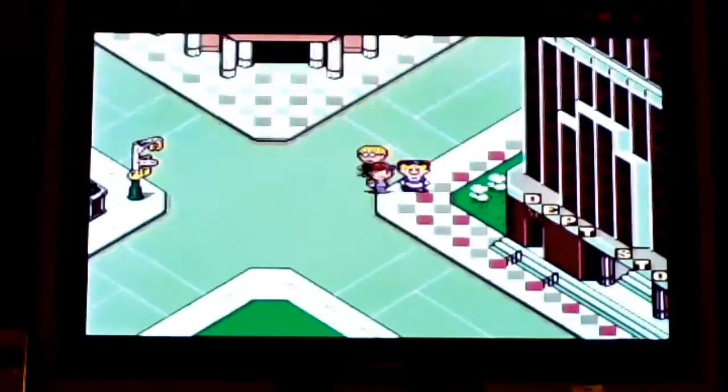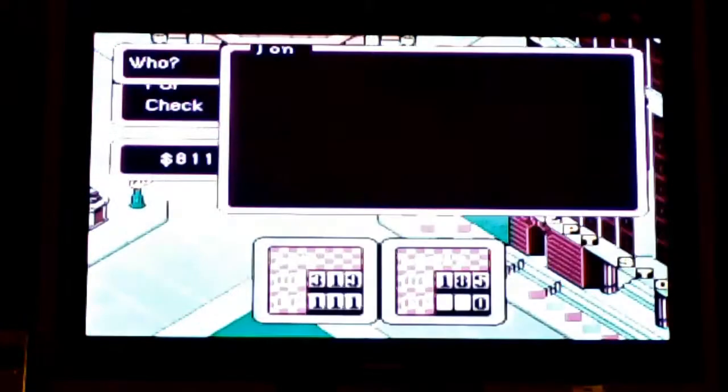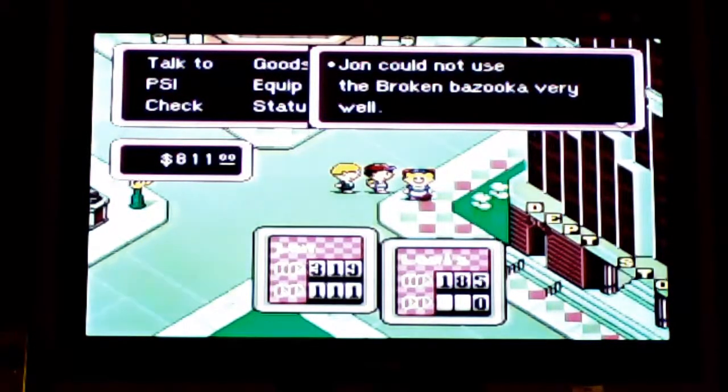So I had the yogurt dispenser, I was gonna give it to her, so I thought I'd go in here and use it, but then that happens. Since what is a trout yogurt dispenser? A broken bazooka. I don't know what stuff Applikate is making his crap out of, but apparently he's making it out of broken bazookas.